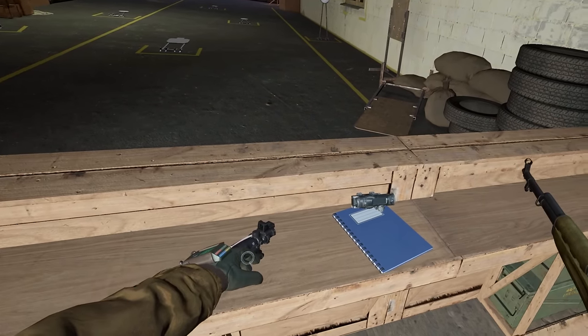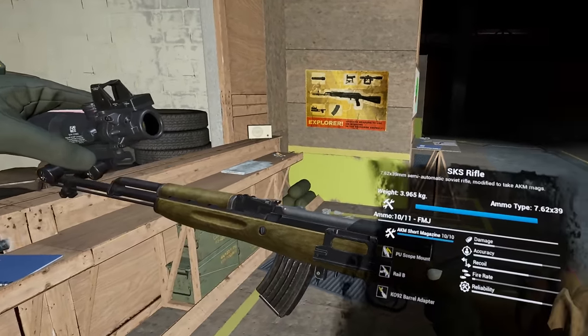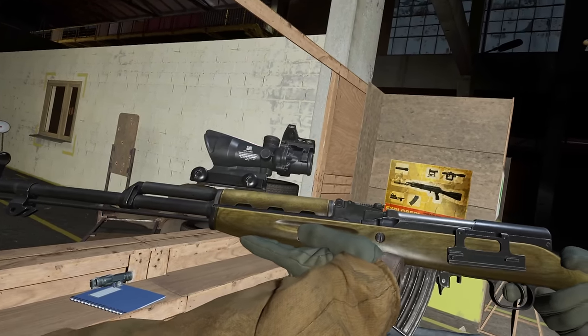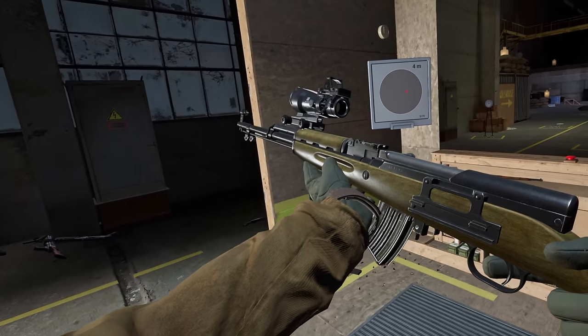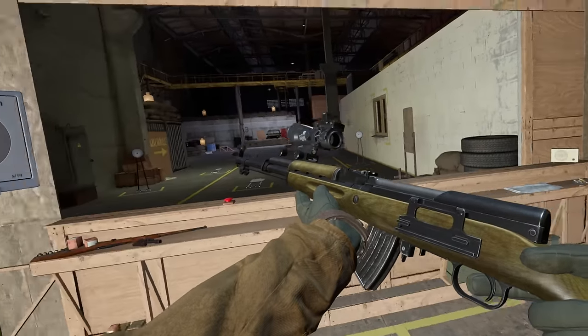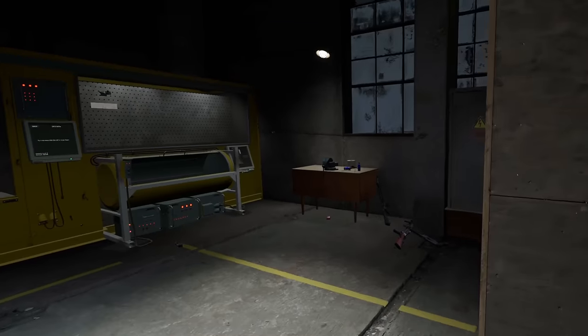However, one thing I did notice that's a little funky — I have discovered a bug. This sight literally just hovers; there's no rail that appears on this when you upgrade it. But that looks so freaking good, dude. That is the money shot. That is a good-looking gun. 10 out of 10 — SKS looks freaking awesome.